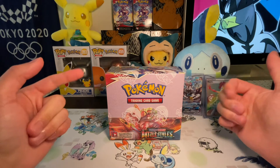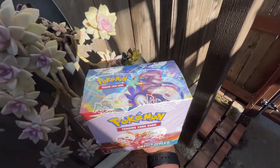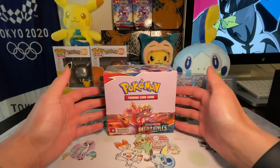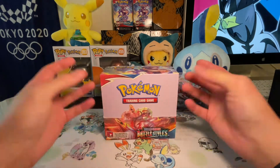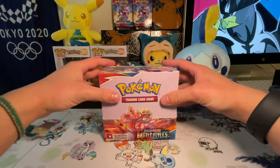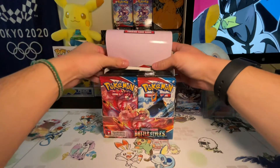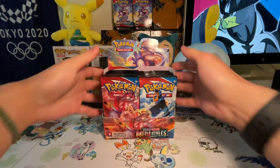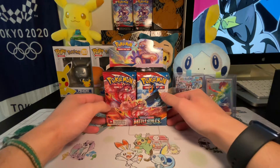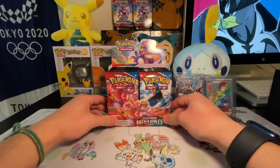Alright guys, we got the wrapper off the booster box and we're ready to go. I took off the wrapper off camera because there was some white flaky paint getting everywhere, so I wanted to make sure my hands were clean so we don't damage any good cards. This is my first booster box actually, so I'm really excited to open this up and experience this with all of you guys. We got Urshifu and Empoleon right there to kick it off. I'm going to go with the left side first.